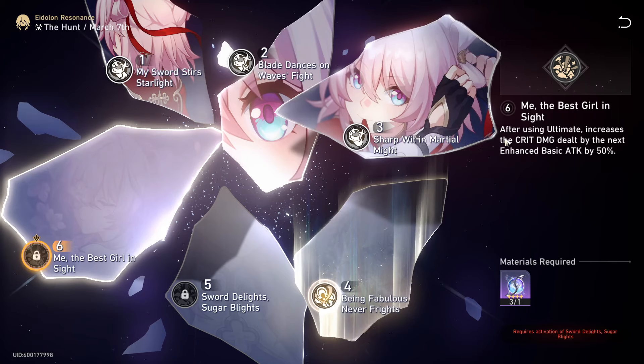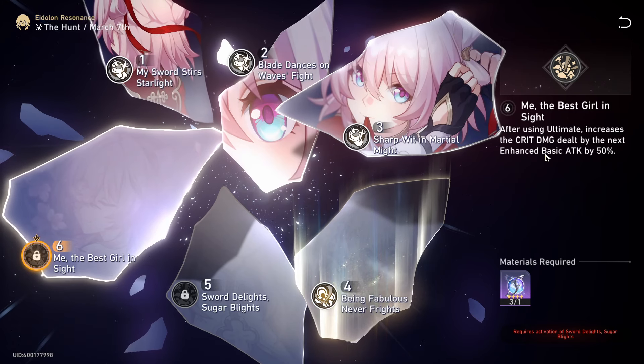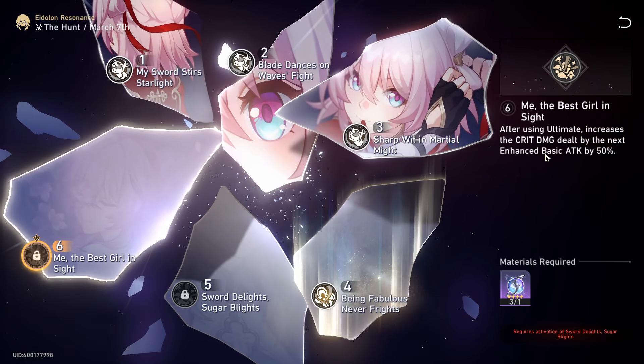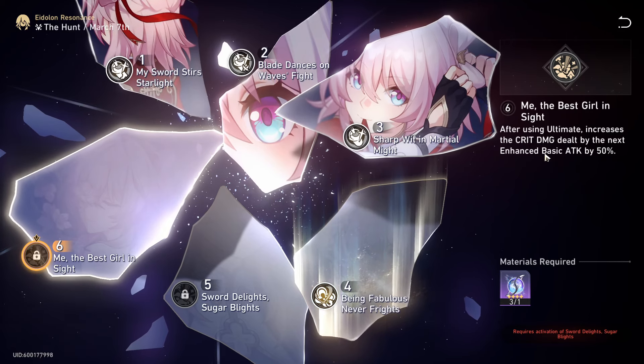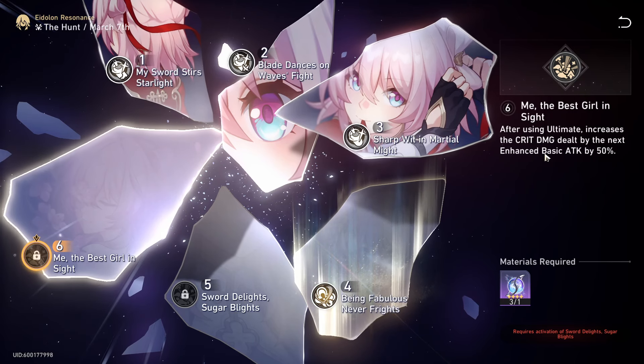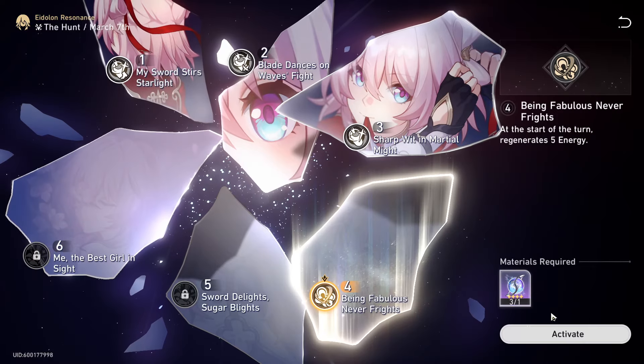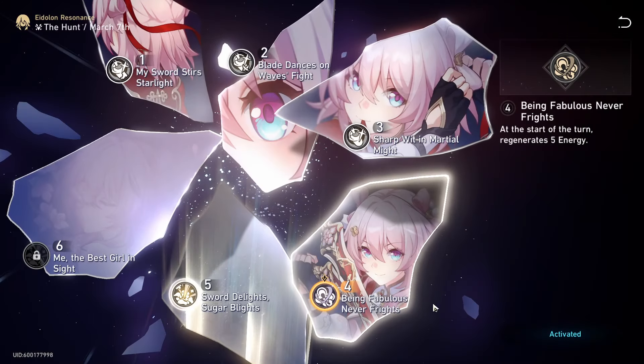I don't know why I said that in the worst way possible. To clarify: after you ult, the crit damage of the next enhanced basic is boosted by 50%. Anyway, we're gonna pop these bad boys real quick.